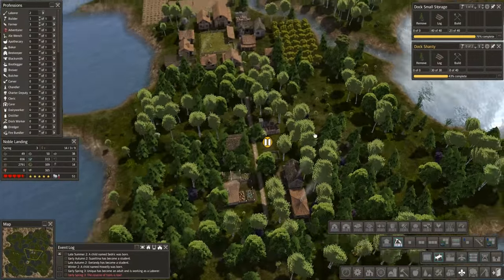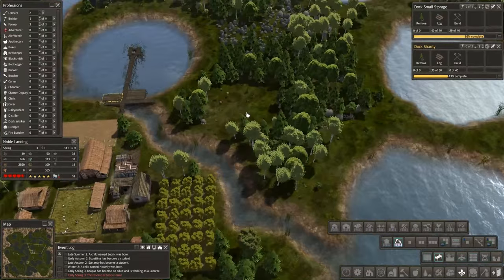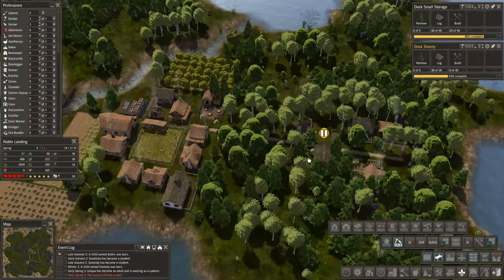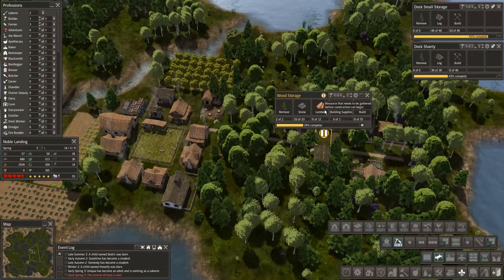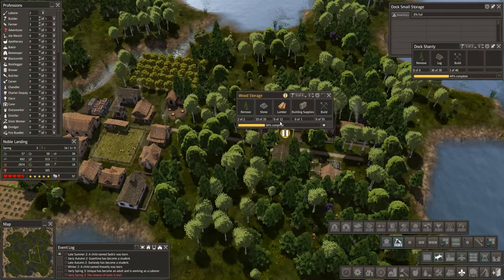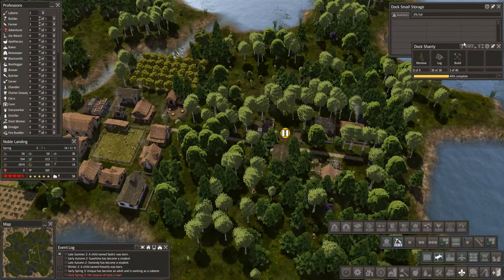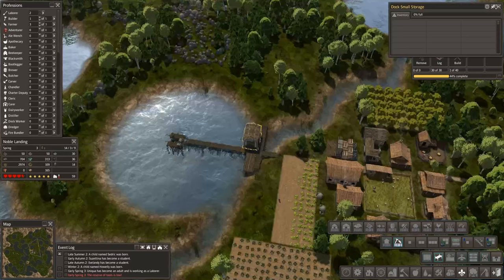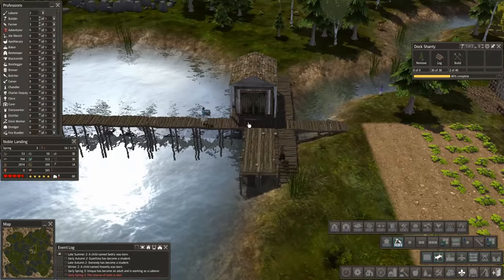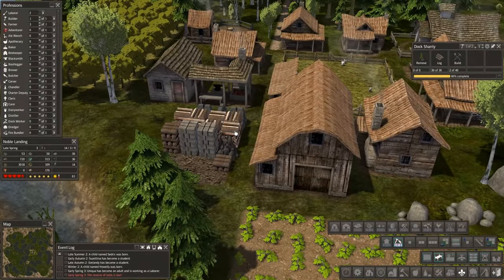If you have a building site that doesn't have the ability to actually complete the job — like building supplies or lumber — then they will stay assigned to it and just sit there and wait for that building supply to finally be available. Which is a problem because they'll be locked up and they won't automatically drop into the next job. So that's why we went ahead and paused this one. We've got storage available now, which means these guys won't have to go all the way over there to dump off anymore.